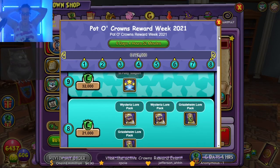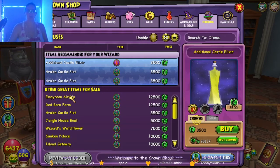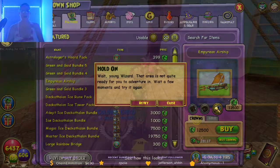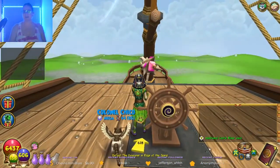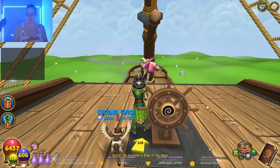While I don't normally do anything for these crown reward events, I was very interested in the brand new house. There's the Empyrean Airship — maybe we'll look at it first. I love the spiral thing right there; I saw it on somebody's video and it's so cool.